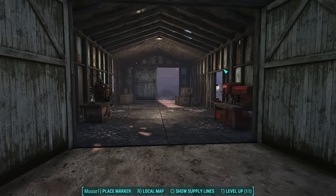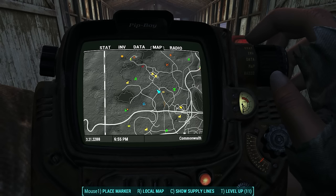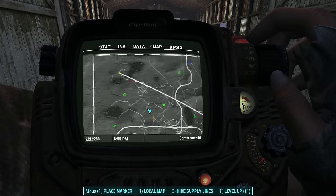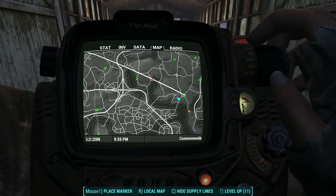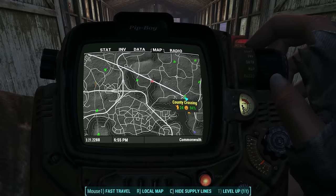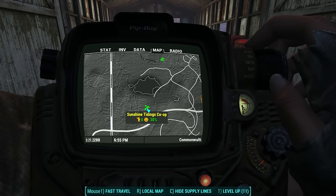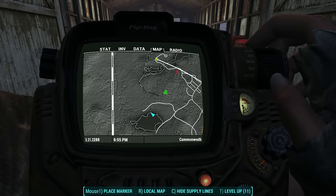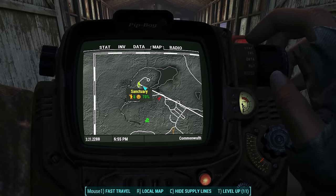That's because this settlement is not connected to any others by supply lines. Let me pull up supply lines — as you can see, the only supply line I have running right now is between Sanctuary and County Crossing. That's my only supply line on this character, so the Sunshine Tidings Co-op does not have access to the inventory of those other settlements.